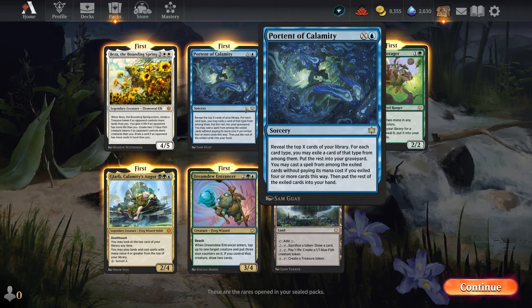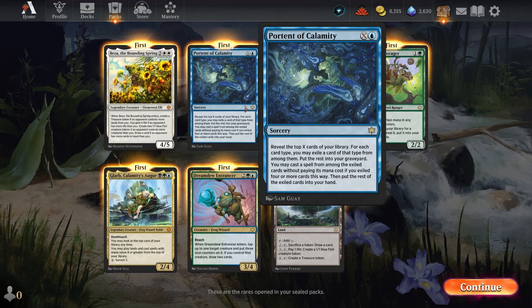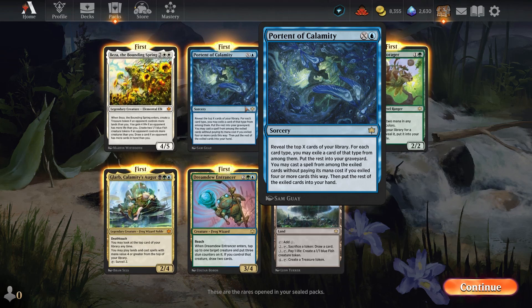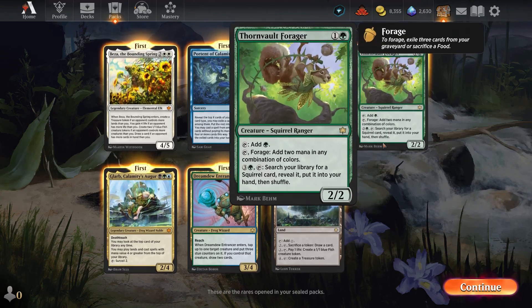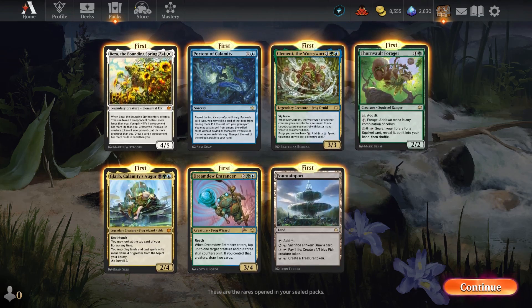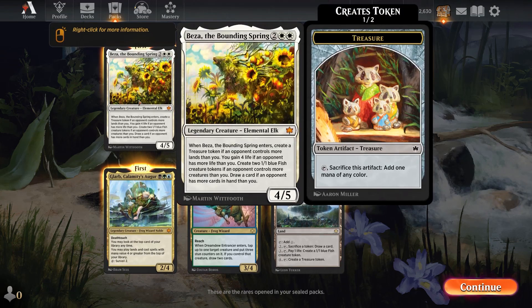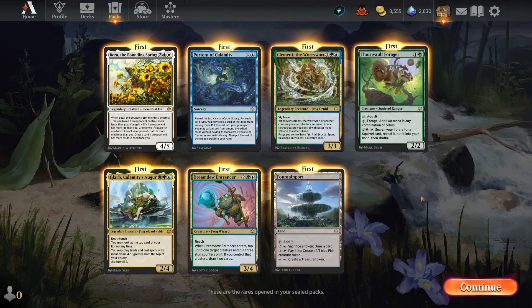You may cast a spell from among the exiled cards without paying its cost, and if you exile four or more this way that's especially powerful. I think it can be a decent card draw or at least card improvement effect. Especially if you can cast it for five — then you can cast all your expensive stuff. The Thornvault Forager is also reasonably good. I think all of these could be played in the same deck, making this a more appealing direction rather than playing Beza the Bounding Spring.